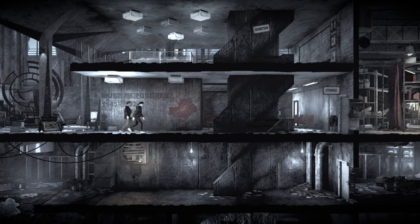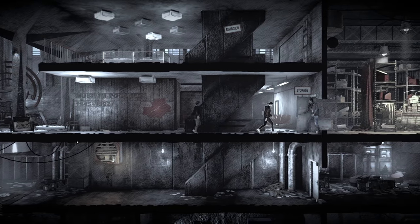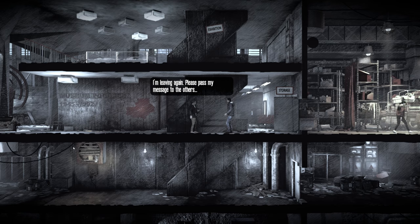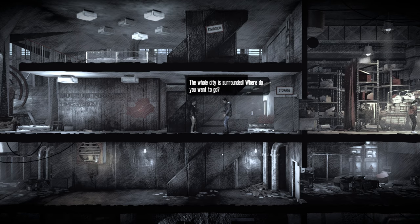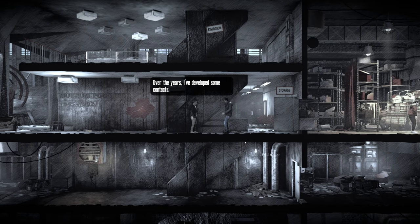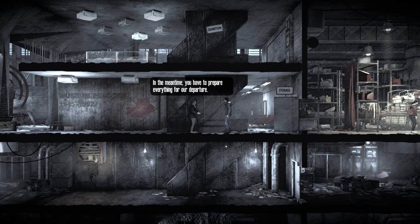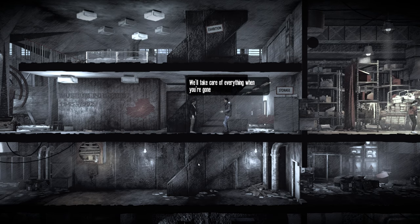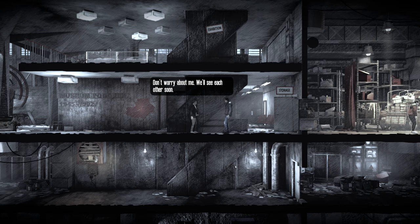Melina is leaving again — please pass her message to the others. She needs to find a way to evacuate from here; the whole city's surrounded. Over the years she's developed some contacts — it's a long shot but they have to take it. In the meantime we have to prepare everything for our departure. They'll take care of everything. Please Melina, be careful out there. Don't worry — we'll see each other soon.